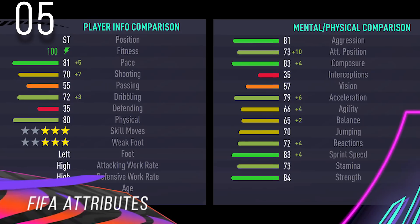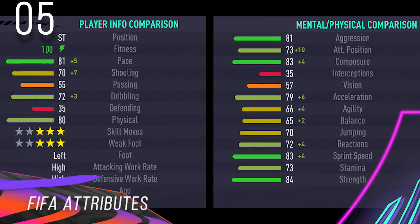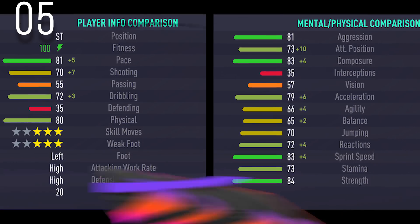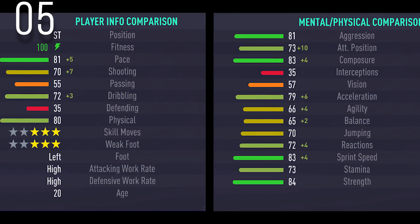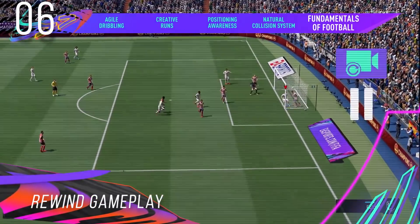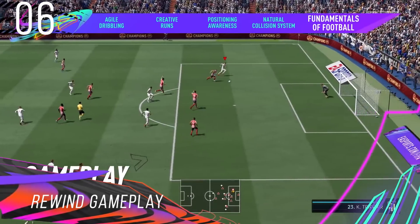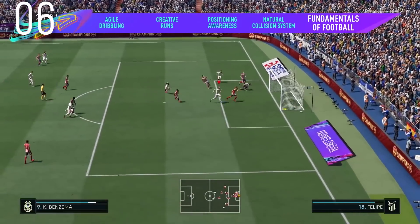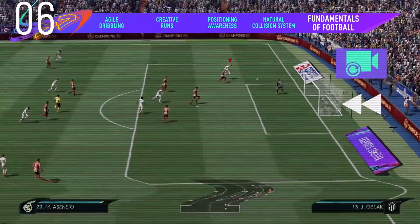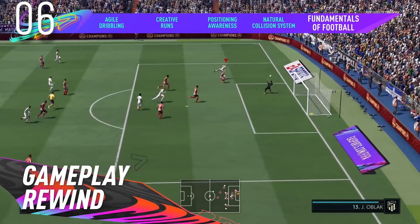FIFA Attributes: This is a feature that can be enabled in kickoff mode only, when you are playing FIFA with your friends offline. The feature enables chemistry style-like boosts in the kickoff mode. Rewinds Gameplay: This is another kickoff-only feature where you can rewind back to a specific moment, take a shot or anything really. You go to the pause menu, then to the instant replay section and rewind wherever you want.